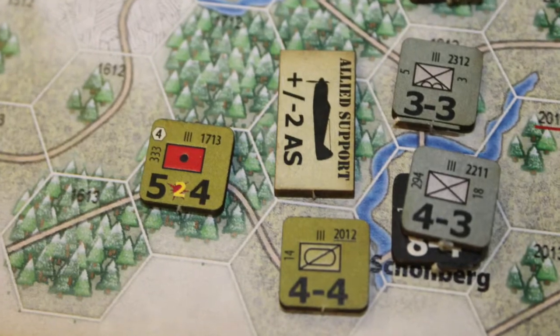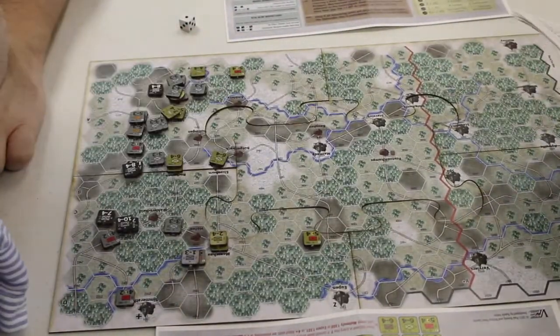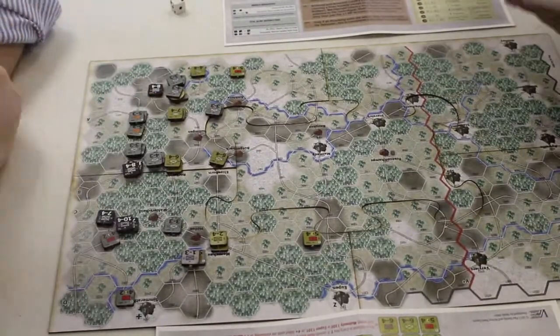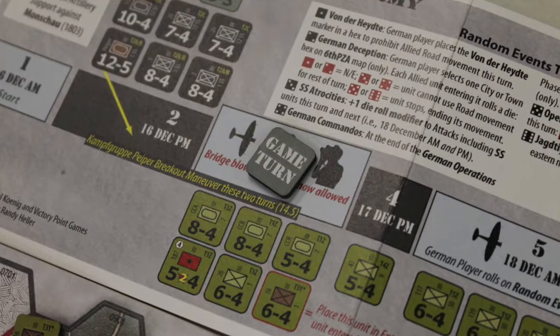The components in Paul Koenig's The Bulge: 6th Panzer Army are great. They're the typical hard cardboard stock that Victory Point Games is known for — that laser-cut stock. A little bit of soot here and there, but that's not a big deal. They're thick and durable. The board comes in both a puzzle board and a paper board; I always play with the puzzle board, it's just preferable. One full-size die is included, which looks good. You also get charts to help figure out rolls, reinforcement timing, and turn tracking. Really impressed with the component quality.